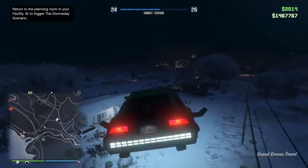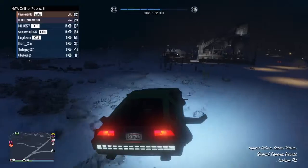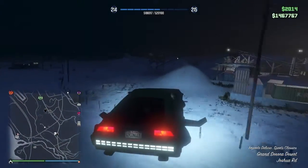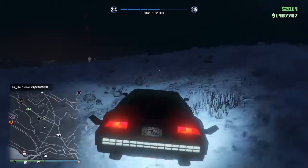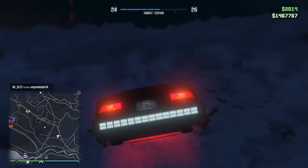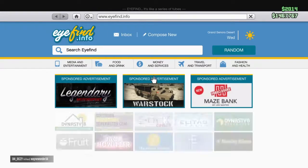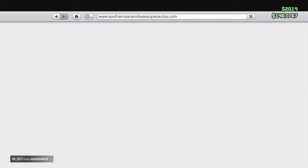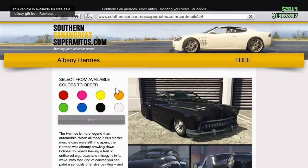So I forgot what it was, but yeah, okay. So guys, I'm gonna go ahead and purchase the Albany Hermes 'cause it's out. And to prove it to you guys, it's right on the phone right here — if you go on Travel and Transport, you go to Southern San Andreas, uh, Silverados, it's right here — the Albany Hermes. Let's go. I wanna buy it in red. Just keep it in red, right — buy it.